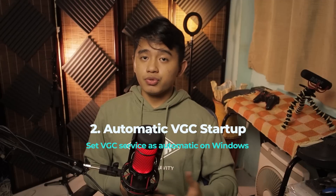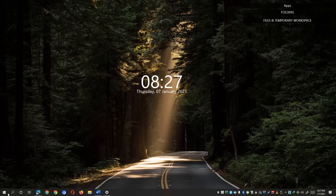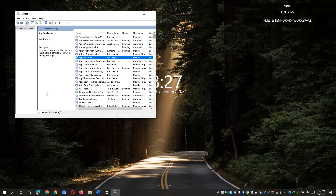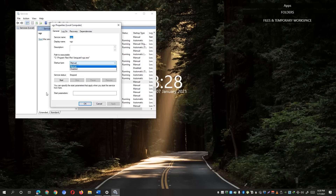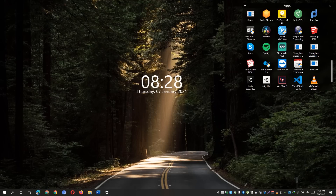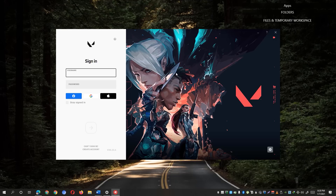Another fix for this problem is to set the VGC service to automatic, or make sure that the service is running. Close the Valorant Launcher, open the Start menu, and type in 'services.msc'. Right-click the Services app and run it as administrator. Locate the VGC service by scrolling down, right-click it, and hit 'Properties'. Set the startup type to 'Automatic', hit the 'Start' button, then hit 'Apply' and 'OK'. Close the window, launch the game as administrator, and hopefully that will fix the Valorant Error Code 43.